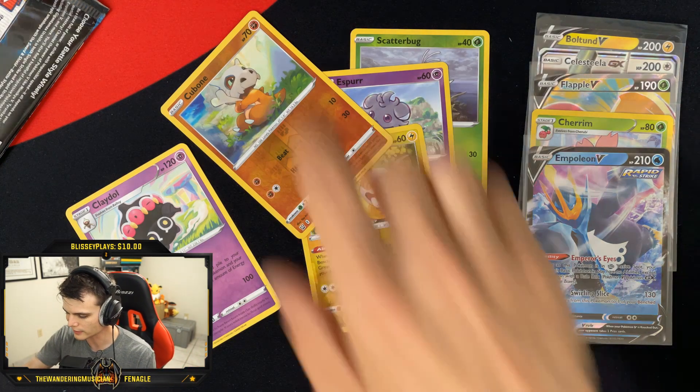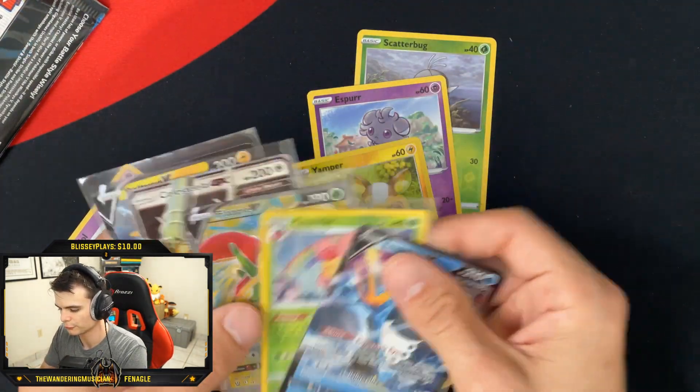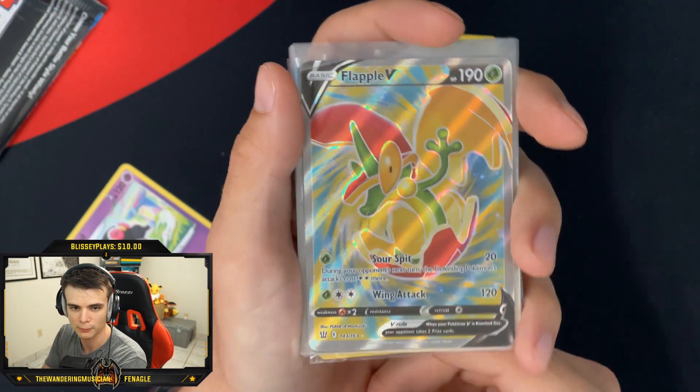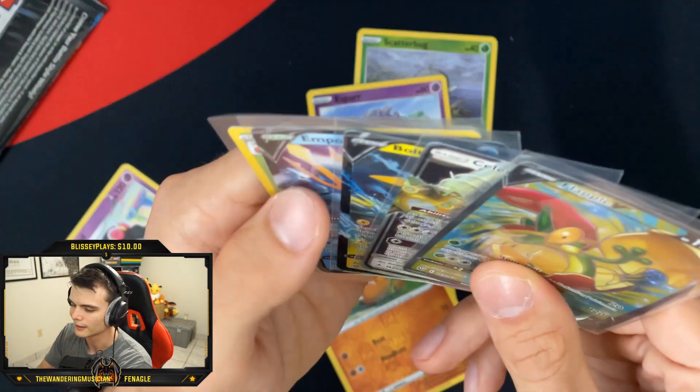Unfortunately we didn't get Tyranitar Full Art, but the chances of that were extremely low. Still happy with what we pulled, especially Flapple V from our custom booster packs, courtesy of Fantasy TCG. If you guys want to pick up some, make sure you go check him out. I'm definitely going to be picking up some more for you guys. Make sure you check out the video I'm uploading this weekend — it has something to do with Shining Fates and this box. It's a two-part video. Appreciate you guys staying tuned, make sure to hit that like button, consider subscribing, and I'll see you in the next video. Take care.